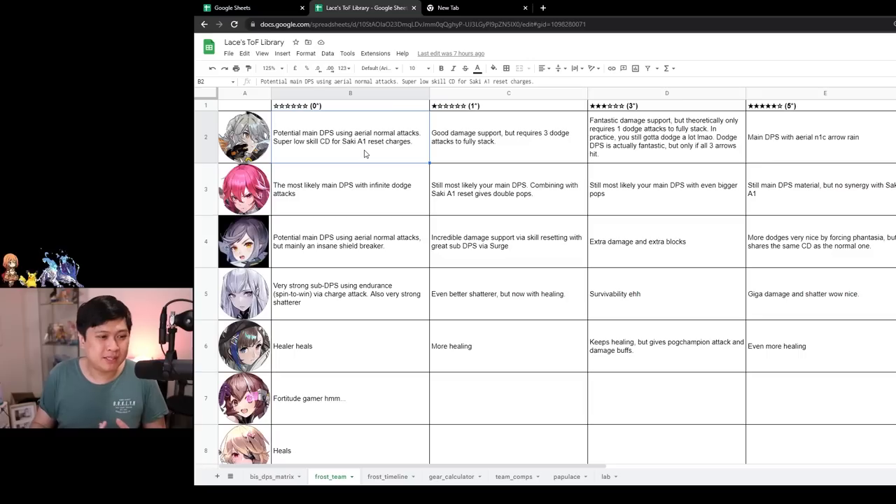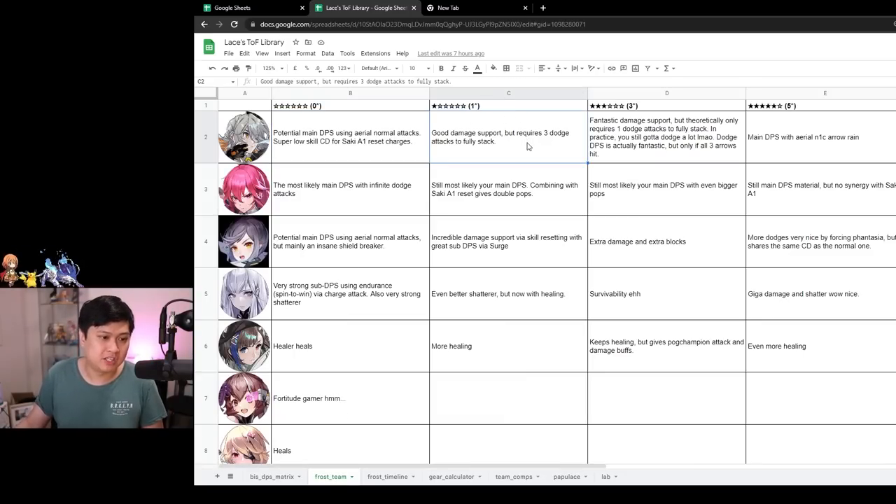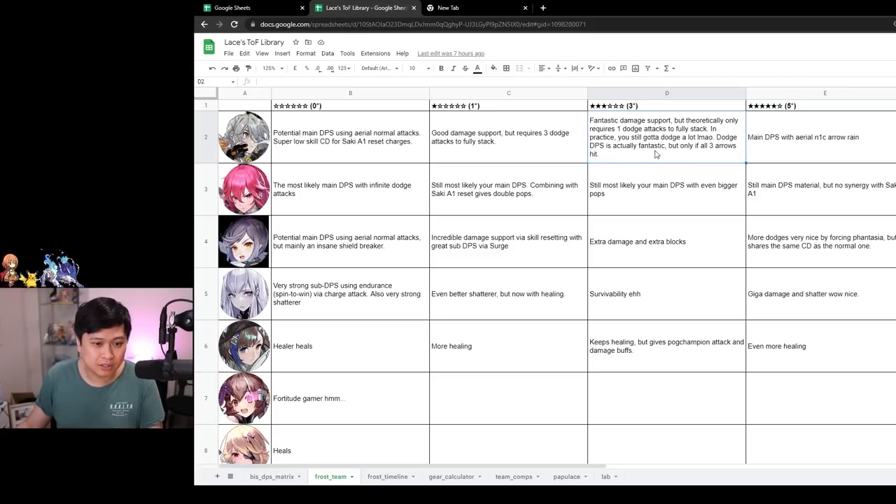At zero stars Tsubasa is a potential main DPS using aerial normal attacks - jumping up and shooting down. But in the context of a Saki A1 comp with the reset, the real value of Tsubasa is her super low skill cooldown of 12 seconds. A really fast cooldown allows you to cast that reset faster and faster. At one star she gets the sharp arrows, making her a relatively good damage support, though it requires three dodge attacks to fully stack.